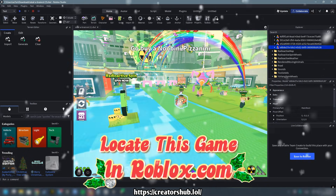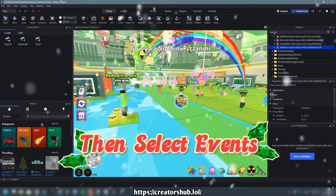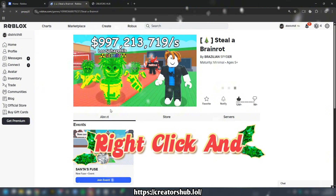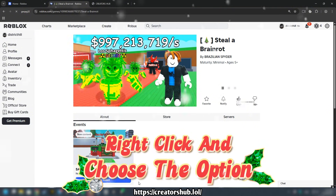Locate this game on roblox.com, then select events, pick the version you want to copy, right-click, and choose the option to inspect.